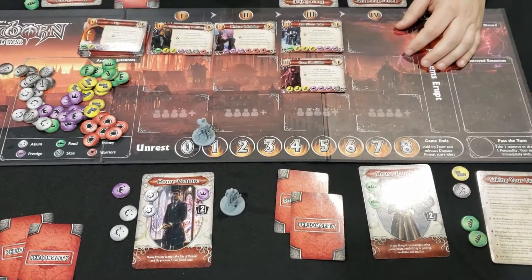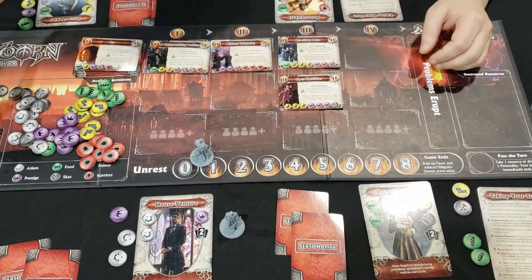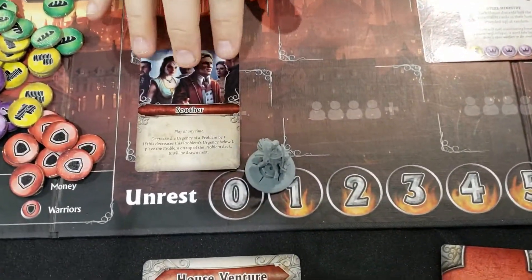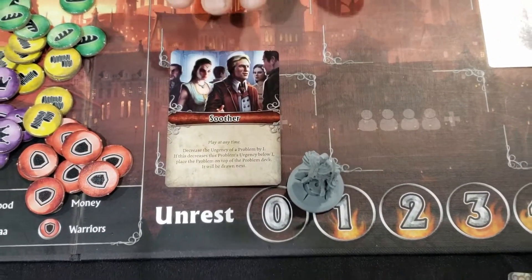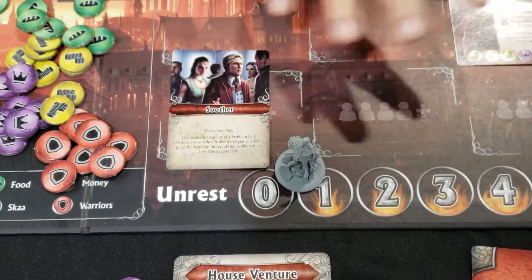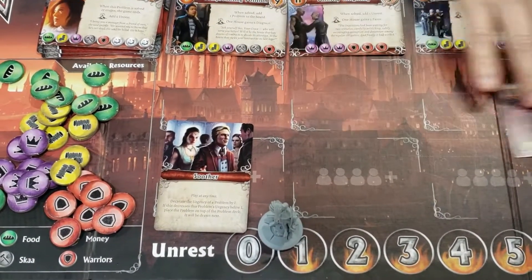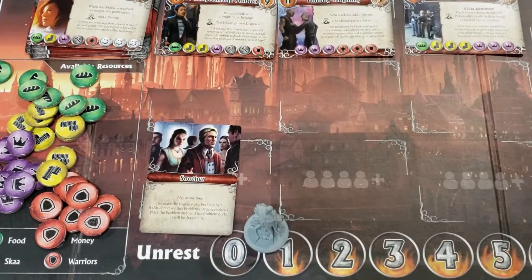The cards structure the deals and kind of make it juicy. So for example, we've got soother cards — soothers are a magician in the world, and they can actually calm people. The way we represent that in the game is that you can play them on a problem and it actually moves the problem back, which makes it a little bit less likely to erupt, which is generally going to be bad for the empire and bad for everybody at the table.